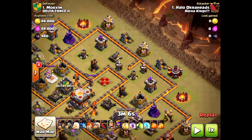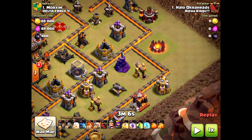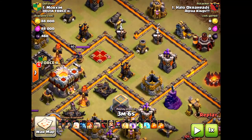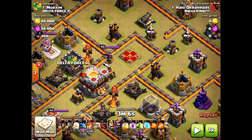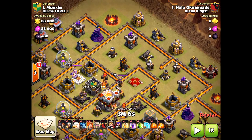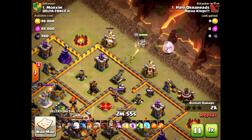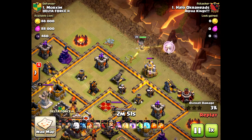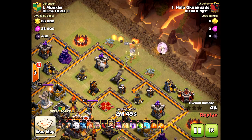My plan was to start the queen on this side, hopefully have her take out the enemy queen, and path down toward the south. I'd then drop my golem near the wizard tower with the archers, most of the valkyries would pass to that air defense and the gold storage, and then go into the core to hit both infernos. She's a level 28 hero queen, so I knew it would be tough.